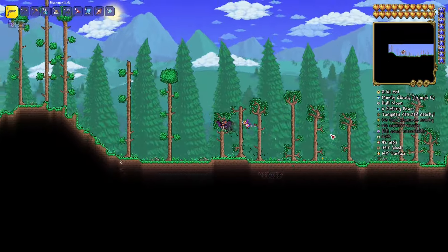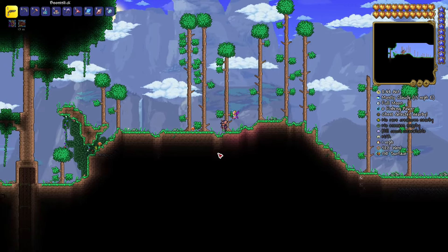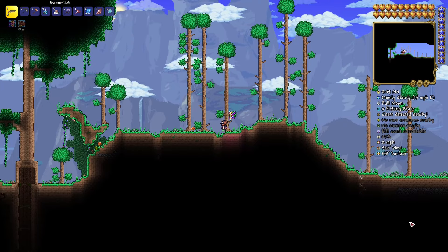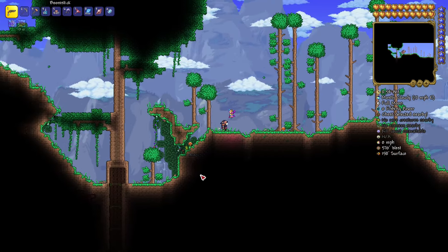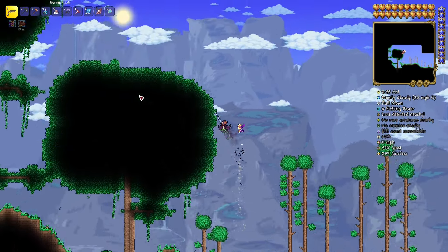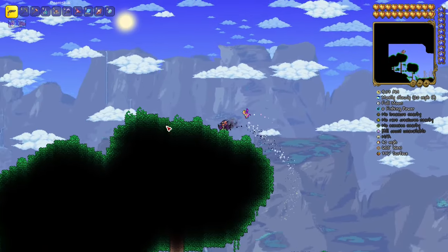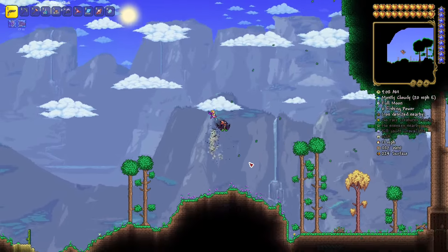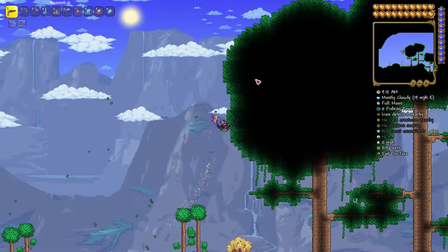Hey guys, today I'm going to show you what is in my opinion the absolute best overpowered early game gnome farm, which actually translates into platinum coin farms. In one of my previous videos I already did a gnome farm which was pretty efficient, but back then we had to excavate a huge area of the map — it's tedious, it's painful. It was efficient in the end, but it's time to optimize and make it a lot more fun, efficient, quick, and easy.